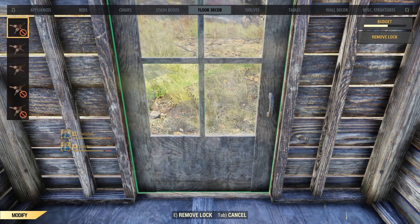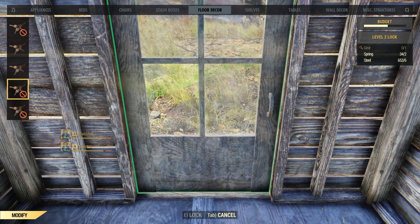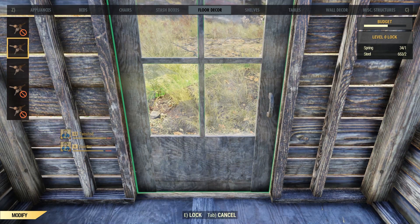From this menu you'll have different options for different locks you can use. Each of these locks requires a different lock-picking skill to break into them, starting from zero and ranging up.